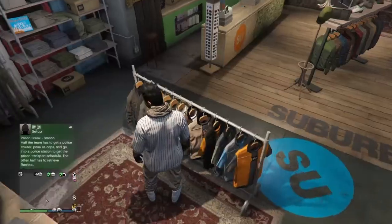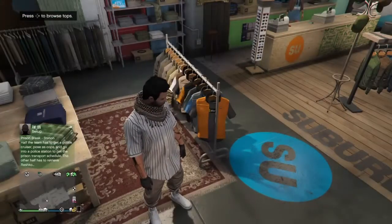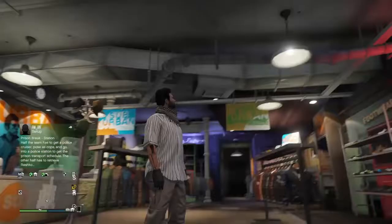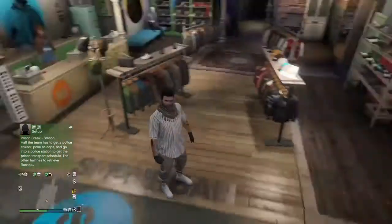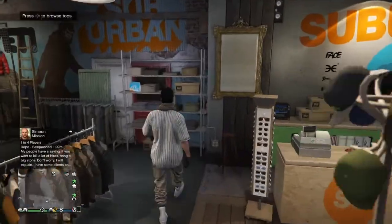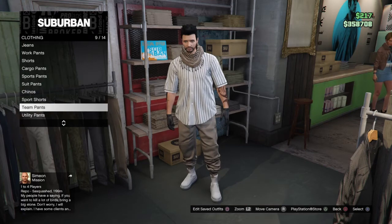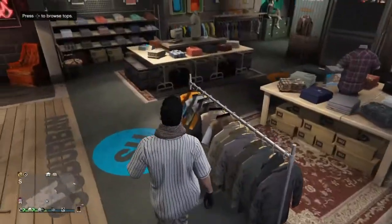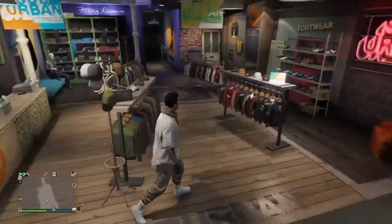Now for the pants — it has to be tan or somewhere near tan pants. If you want to get the joggers like I have, I'll have a link in the description of how to get the tan joggers. Or go over to pants and I think it's team pants — purchase that one.